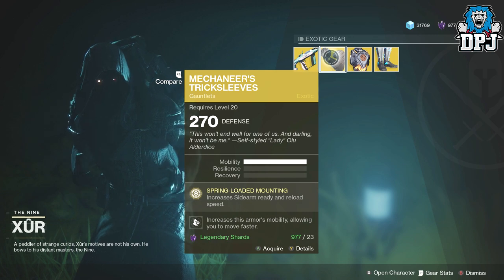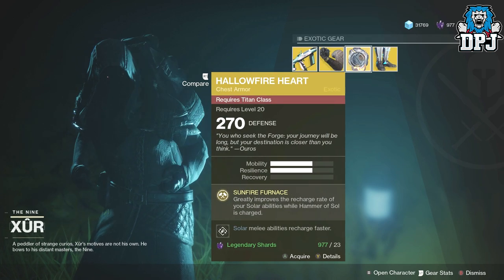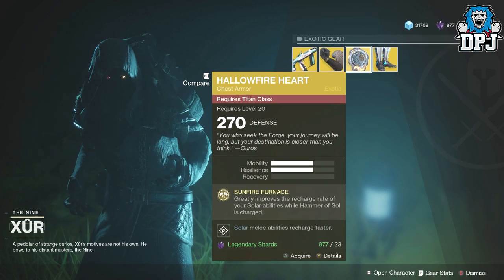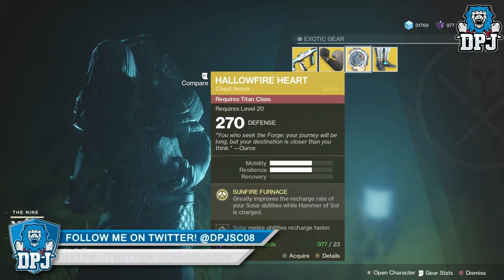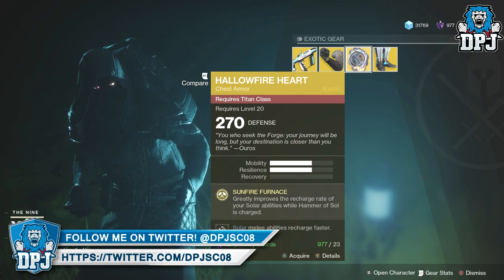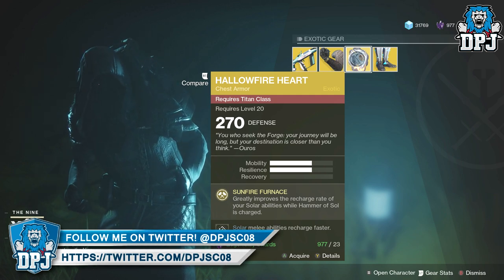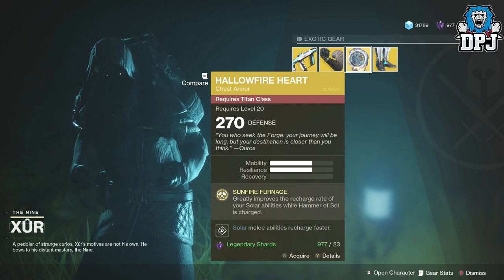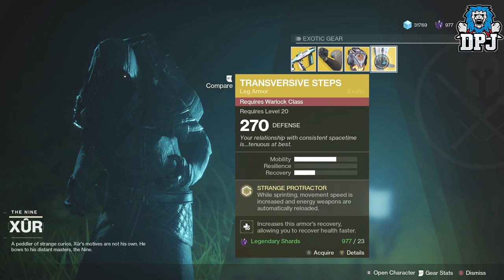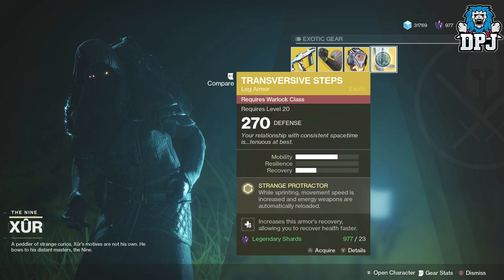Then we have the Hallowfire Heart for the Titan, a chest piece at 270 defense costing 23 legendary shards. The perk is Sunfire Furnace: greatly improves the recharge rate of your solar abilities while Hammer Strike is charged, and solar melee abilities recharge faster. Then we have the Transversive Steps for the Warlock, leg armor offering 270 defense.